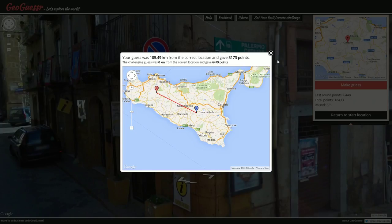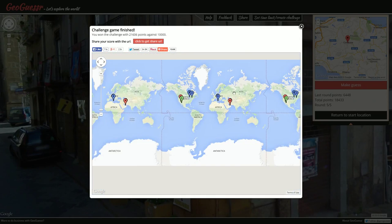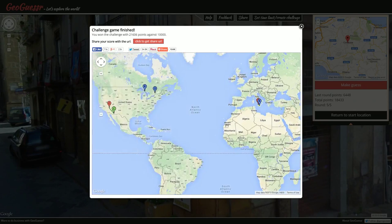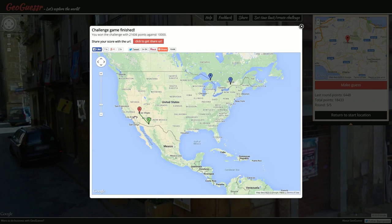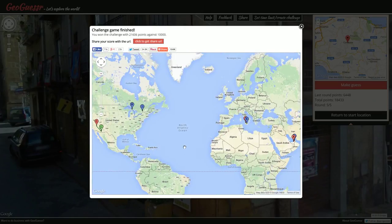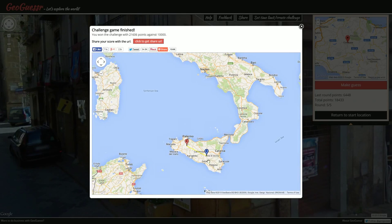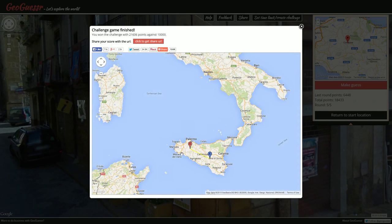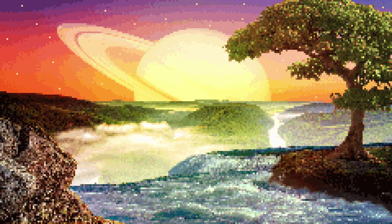Hopefully you guys have enjoyed this episode — I know I certainly have. Started off on an A380 in Dubai. Then we went off to a bush plane museum in Sault Ste. Marie. Then we went to an airplane lot in Tucson, Arizona. Then we went to the South Keys Shopping Center here in beautiful Ottawa, Ontario. Then we went to none other than a beautiful city in Sicily. 21,606. Hopefully you guys have enjoyed — I know I certainly have. And as always, I'll see you guys next time.